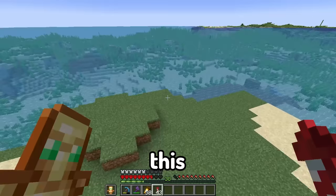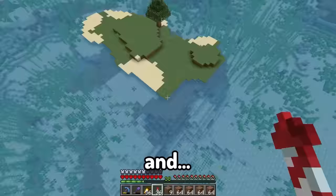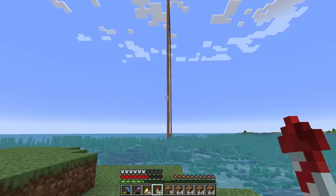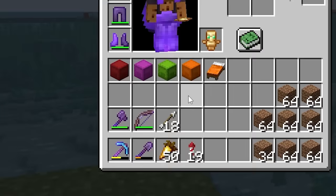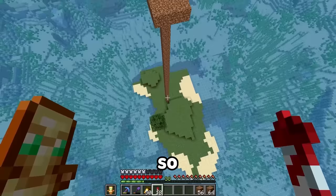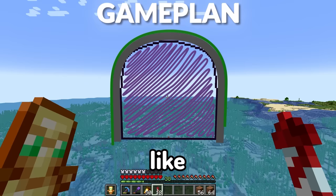Let's build the nether portal somewhere in the ocean. This seems like a good spot. Let's start building the giant frame - I built it on the wrong side, I'm an idiot. All fixed. So here's the game plan: this is the frame of the new nether portal and we're going to fill it in with tons of layers of glass to make it look cool, then surround the entire portal with some stone and grass to make it look like a mountain.